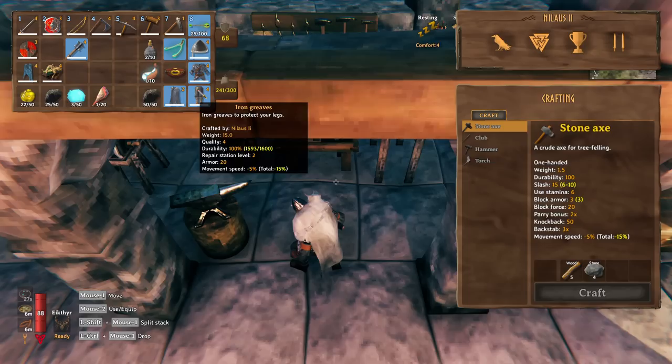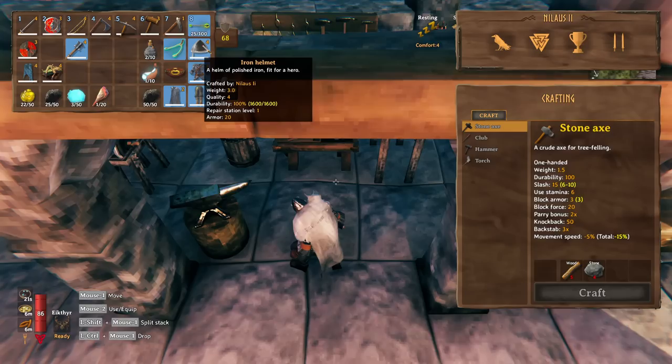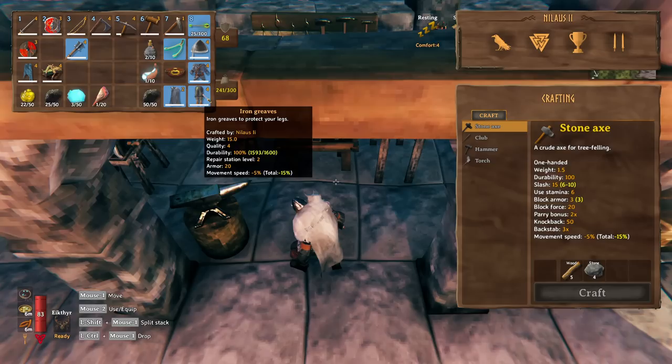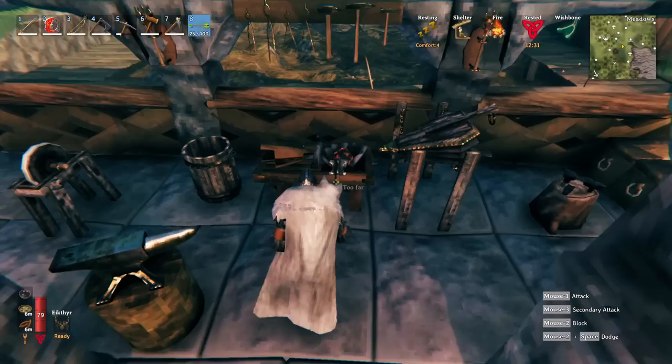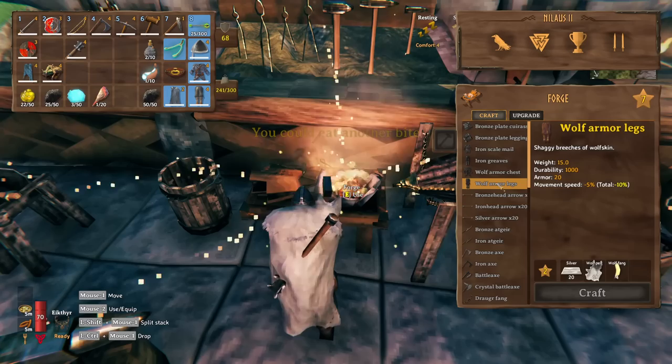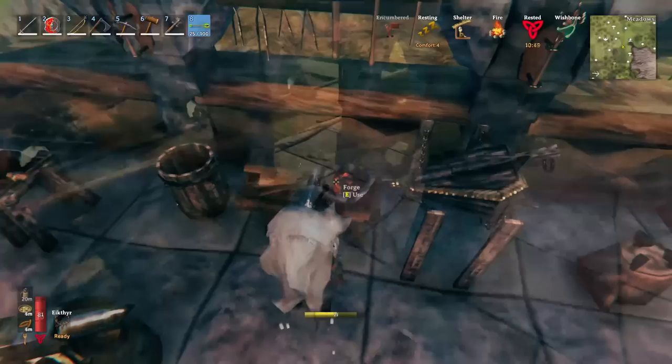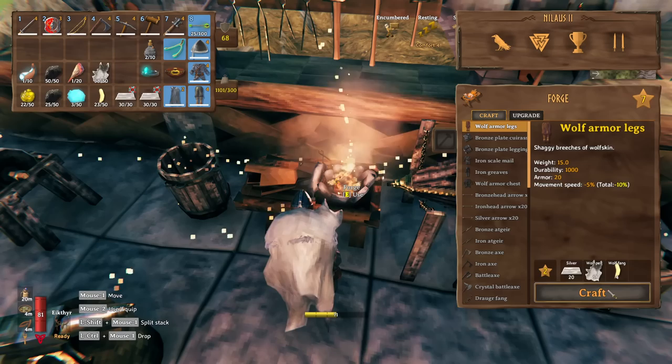The most important thing to make is the fur cloak because it gives you frost resistance - meaning you no longer need potions to enter the mountains. I also made myself a wolf armor chest. I'd like the wolf helmet but when going into the caves I'd rather have the light helmet on for visibility. The main upgrade I can do is make silver greaves, upgrading from iron greaves to silver - that goes from 20 to 24 to 26 armor. We also need wolf pelts and bananas for wolf armor legs.